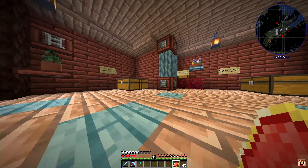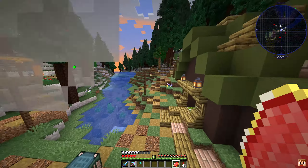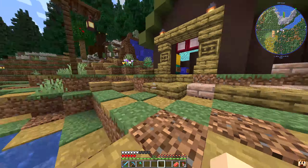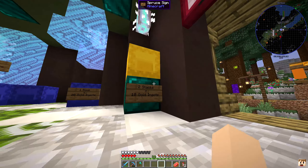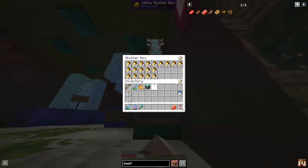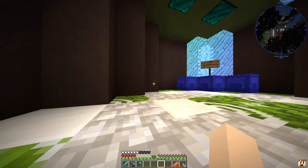Since we are over here at spawn, I do want to grab a couple of things. Does anyone have an ender chest by chance? I had to go back to my base to get an ender chest because apparently there is not one anywhere around here. Let's go ahead and go through this shop here - it says two stacks equals 10 ingots, okay, so that's food.